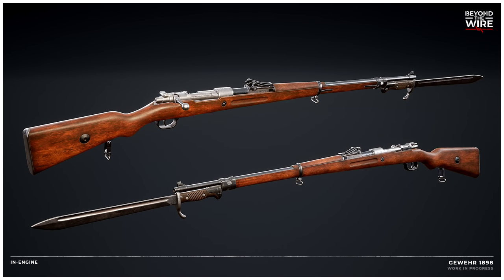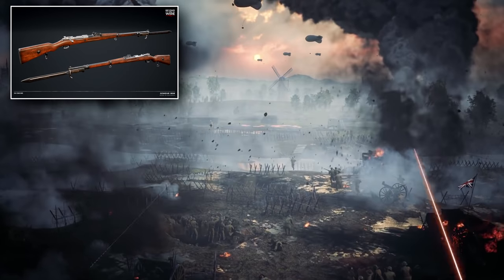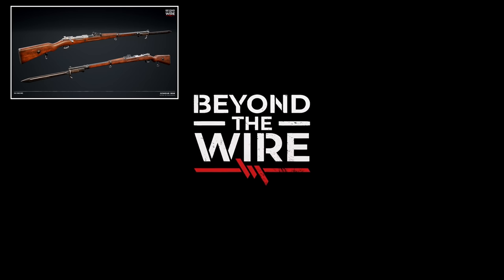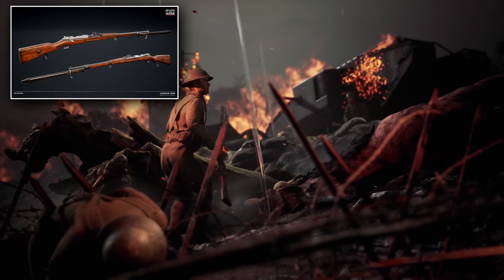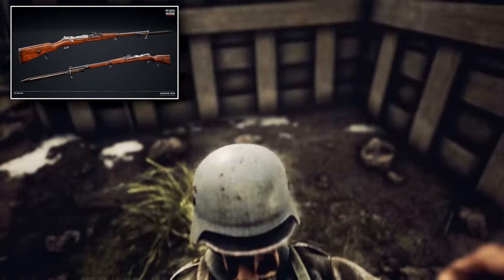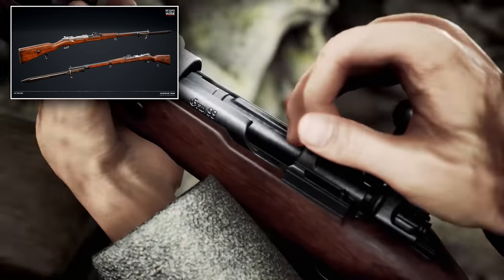First up we have the Gewehr 1898, the iconic bolt-action rifle that was the standard issue to German forces all the way from 1898 through to 1935, just a few years before the start of World War II. It set the standard for bolt-action weapons at the time and is still replicated through various other models around the world today. The internal magazine could be loaded with five-round stripper clips of 7.92x57mm Mauser-caliber rounds — the service cartridge used by the German Empire through both world wars. Over 9 million of these rifles were produced during its lifetime.